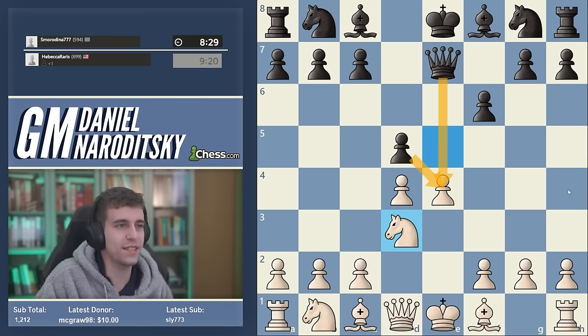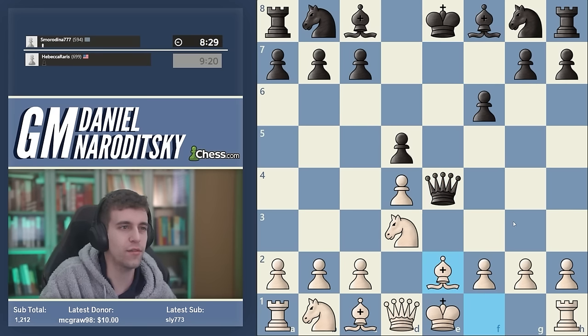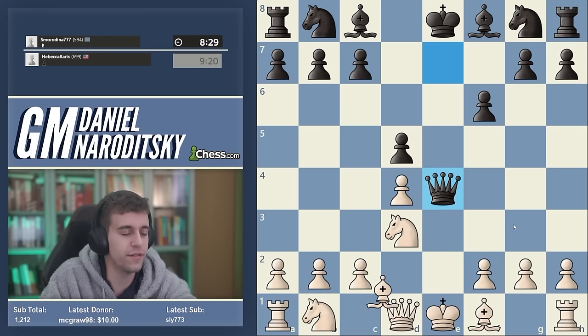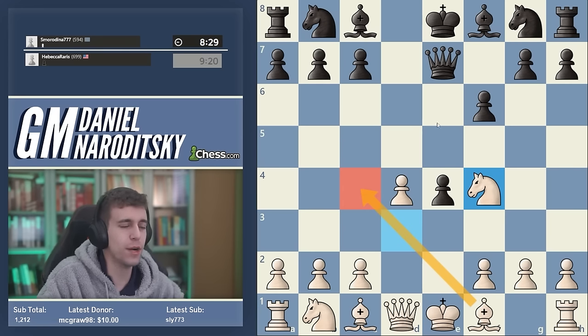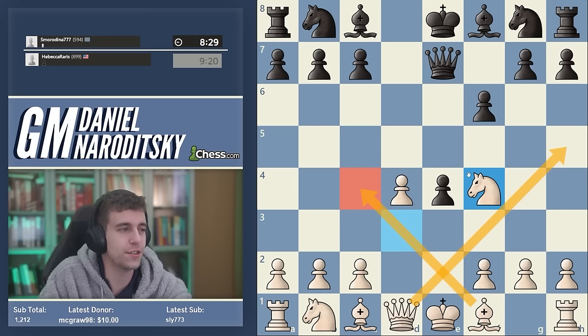In this position you shouldn't be afraid to move the knight back. Black is going to take with a tempo — so what? Queen takes e4 check, you cover with the bishop, or play bishop b3 for a safer move, then knight c3 with a huge development advantage. If black takes with a pawn, just go knight f4 and black's position is in shambles. You go bishop c4, then queen h5 becomes a big threat — total disaster for black.